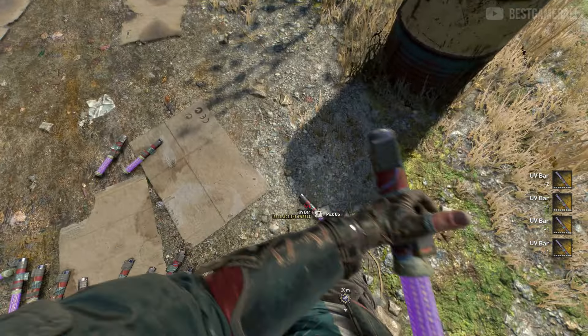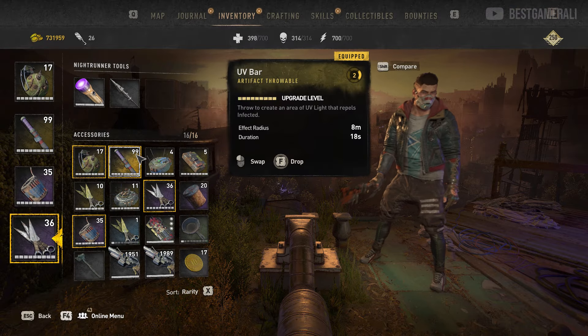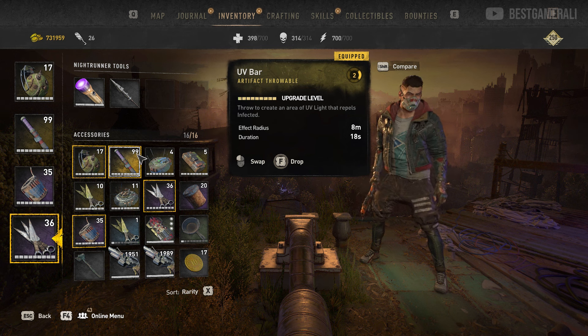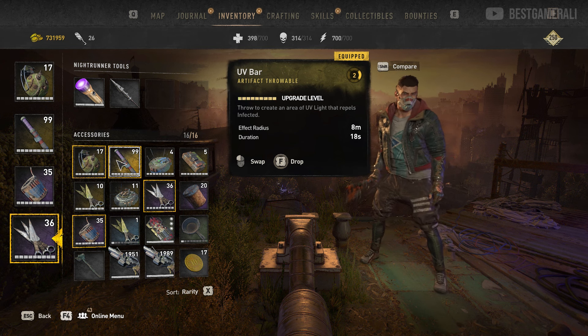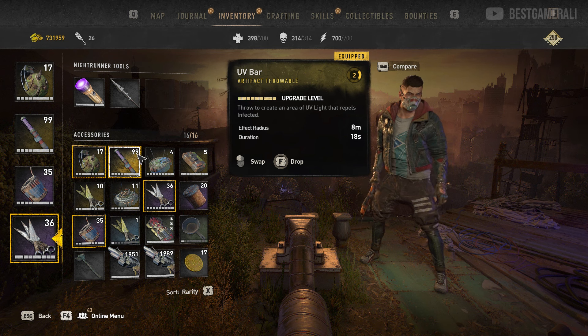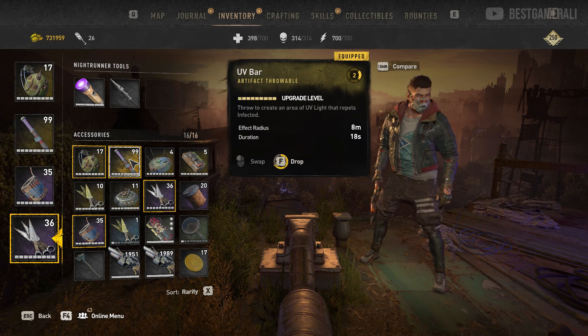The first trick lets you craft any throwables or consumables for free. To make it work, first put the item you want to duplicate in your inventory. For example, I want to duplicate the UV bar, so I'll put one stack of UV bar — that's 99 UV bars. Once done, fill up every other slot with any item you have, making sure there is no space left for a new item to appear. It should look something like this.